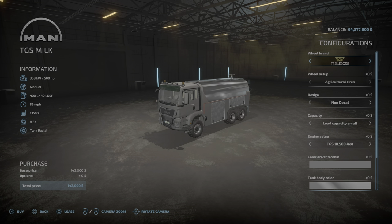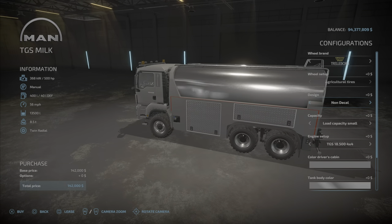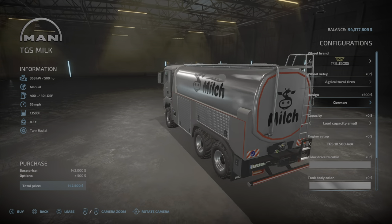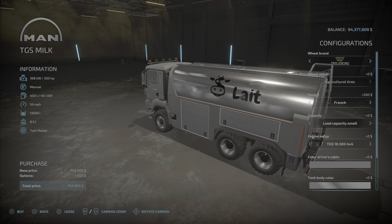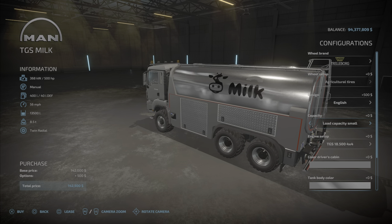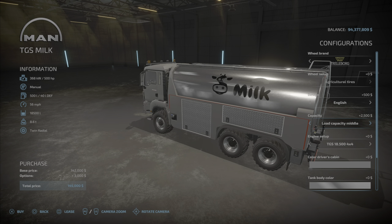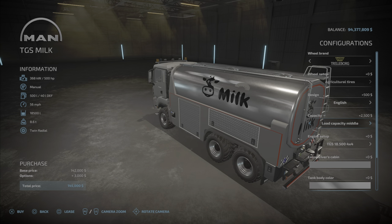There are a few options: tire options — Trailer Borg or Lizard — no charge for those, and the agricultural tires look pretty snazzy. For decals, you can choose no decal, German 'Milch,' English 'Milk,' or French 'Lait.' Load capacity small is 13,500 liters; middle costs 2,500 and brings it to 18,500 liters; and big capacity at five thousand dollars brings you up to 25,000 liters.